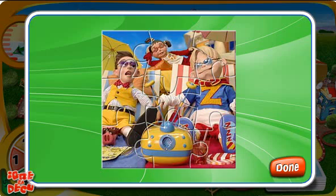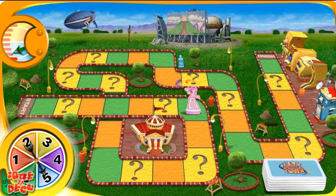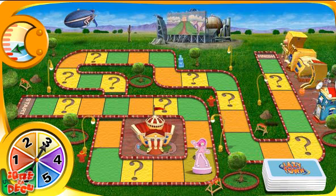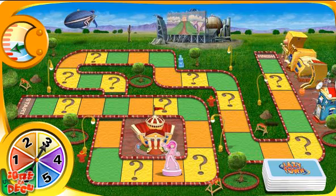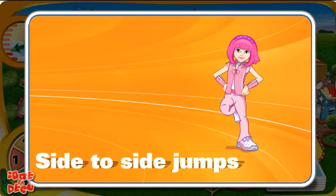Click when you're done. Spin. One, two, three — pick a card and do the challenge. Let's try side-to-side jumps. Click when you're done.